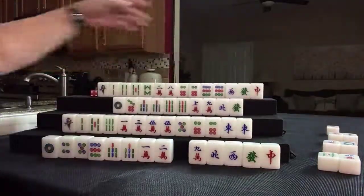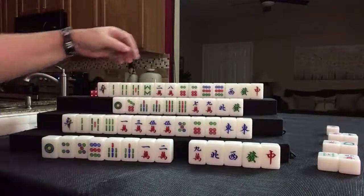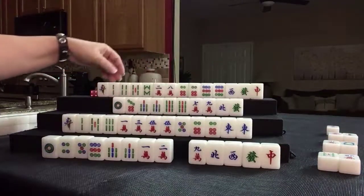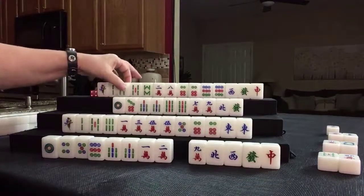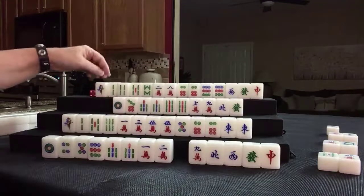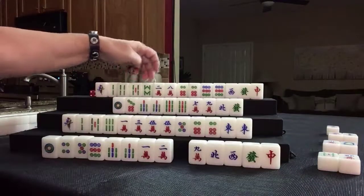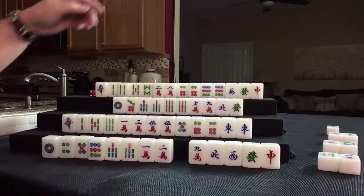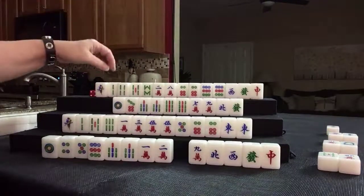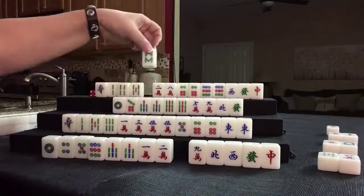Red dragon. We were thinking lesser honors and knitted tiles: 1, 4, 7, 2, 5, 8, 3, 6, 9. Let's break up this 2, 5, 8. We really need the 2, 5, 8 here — and these are the lesser honors, all singles. Let's discard 8 bam.